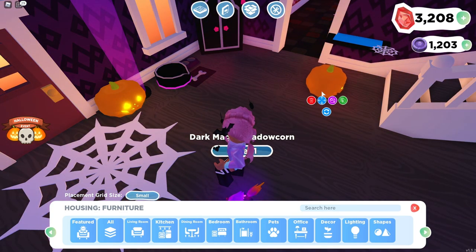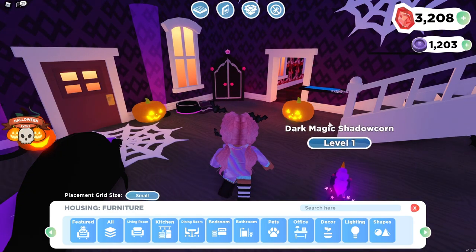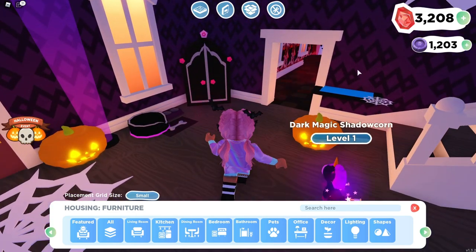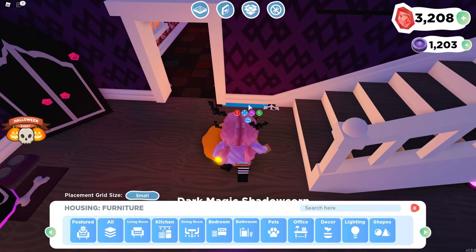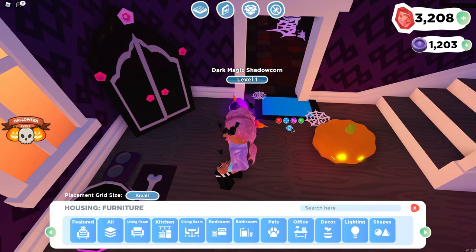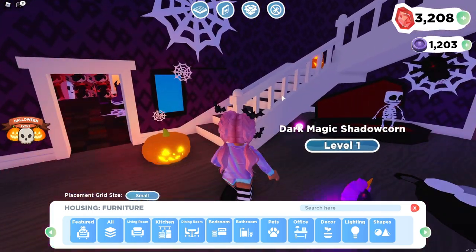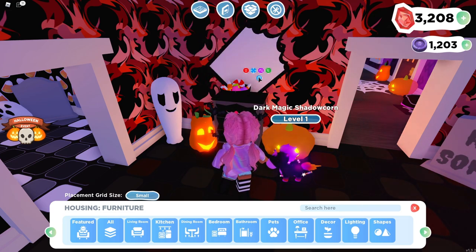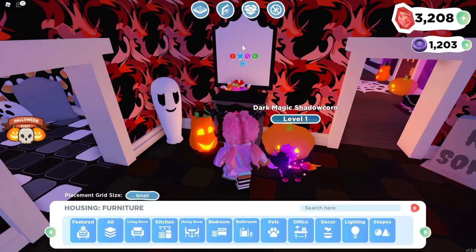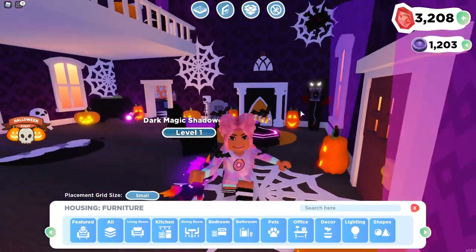That is so cool! So if you specifically colored an item in your house to a specific color and don't want to go back and try to find that color again — because when you're coloring items over and over sometimes that color can get lost — the copy feature is really useful. I think this item was meant to be a wall item and in the first update they messed up the placement, so that's why everything's stuck in the wall.